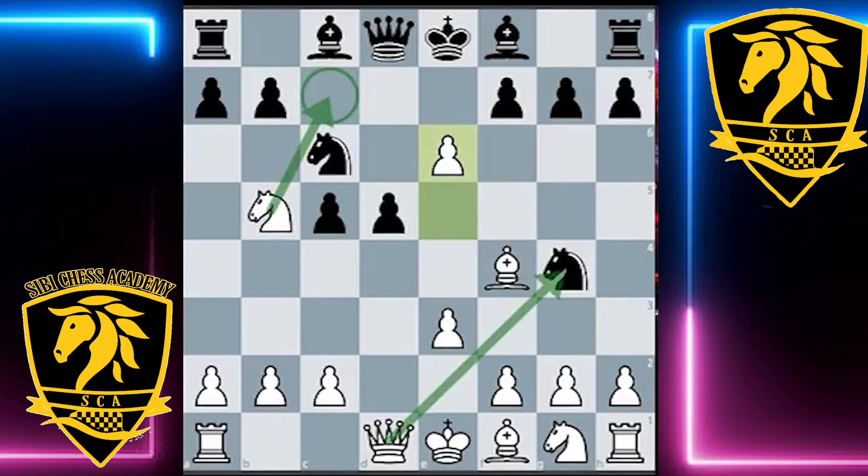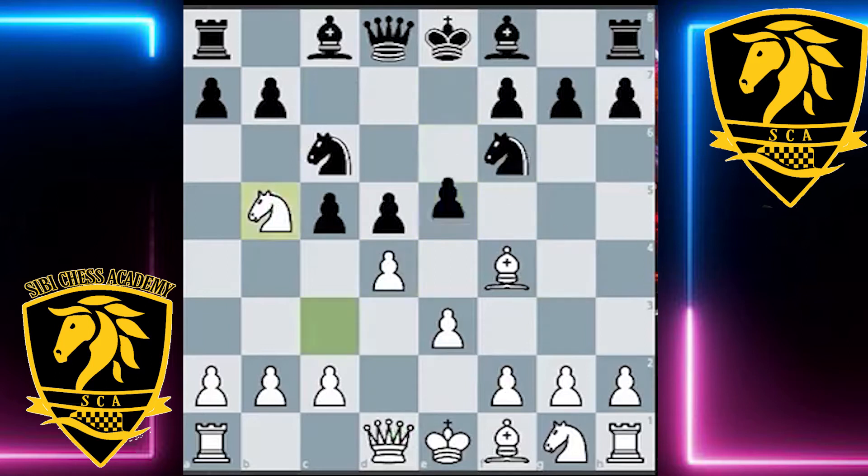There's also the threat of queen takes g4, so black is bound to lose something in this position. Going back to what happened in the game, black was pretty wise and played a6 instead of knight c6, preventing knight b5 and putting the question to what this knight is doing on c3, as it no longer has access to the square that it wanted.